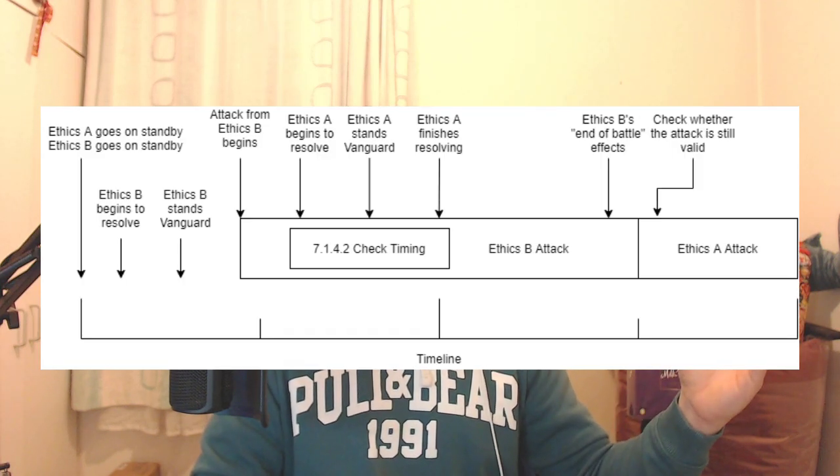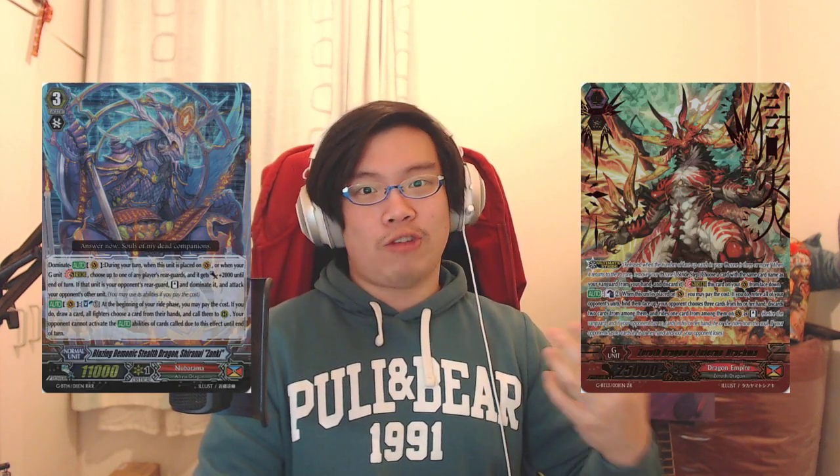So yes, you don't have battles within battles; rather they get queued up immediately after one another. However, even though they queue up one after another, one of them hitting still causes the other one to not attack. And lastly, even if the second one doesn't attack because the first one hit, you still get the end-of-battle skills that would go off from the Ethics Buster skill. There was a lot of discussion in the judge Discord about this, including comparison to the Shiranui Zanki and Dracuma ruling from a few years ago — except this one's more complex because now you have attacks within attacks, which we now know not to be the case. It's good to have that clarification.